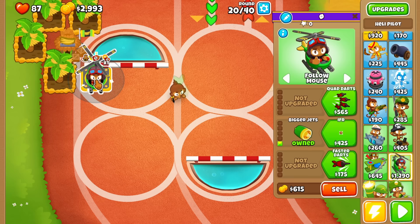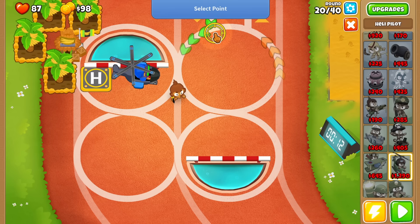At round 20, upgrade one of your farms to 2-0-2 and sell it. Also sell Ben and the dart monkey, and build a downdraft heli.